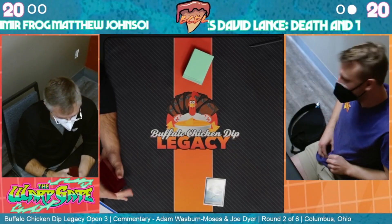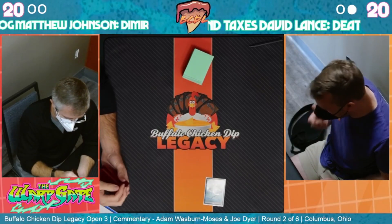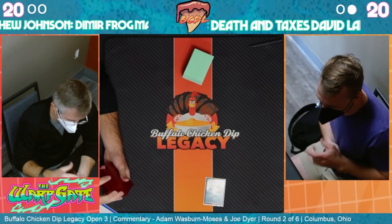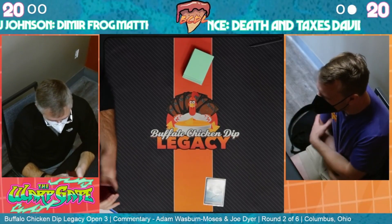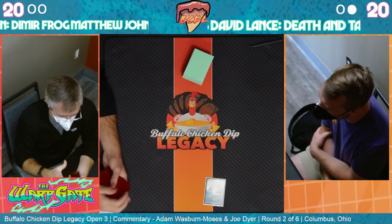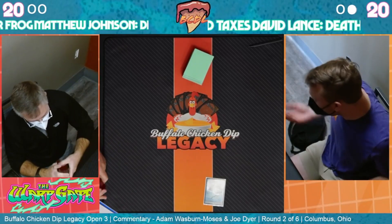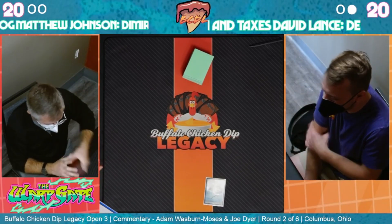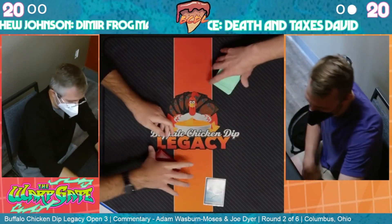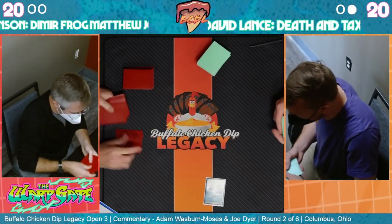Waiting for game two to get started. David in his opening hand is looking for mostly removal spells - to contain that early Psychic Frog and make sure it doesn't draw too many cards. Things like AEther Vial, Mother of Runes to protect your own creatures. On Matthew's side, really want to just play a protect-the-queen game plan - that's kind of how I like to attack Death and Taxes as the Delver side.